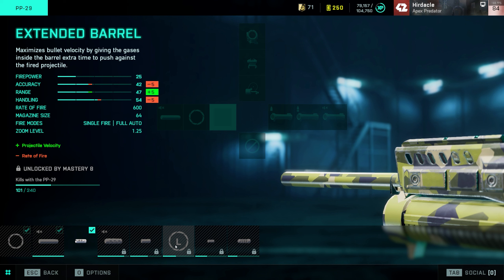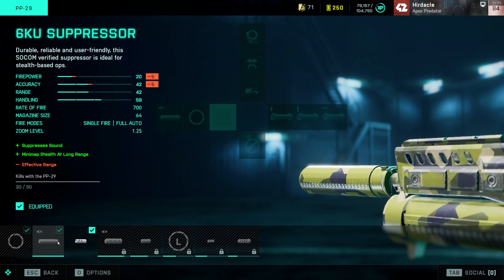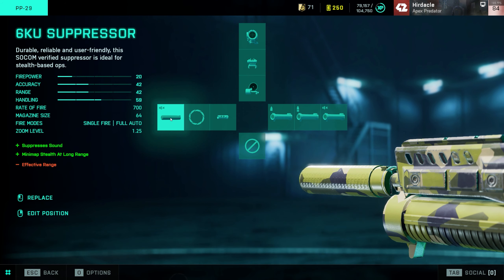Everything else like the large barrel decreases the rate of fire, which would be good for long range. But in the video you're going to see, I was using single fire, and even then with the 6KU suppressor — which I was using, which is also very good — I was swapping between these two and just banging people across the map with it. It's decent, and it's fairly easy to hit. It's got a nice big ammo capacity, so it's just super easy to use.